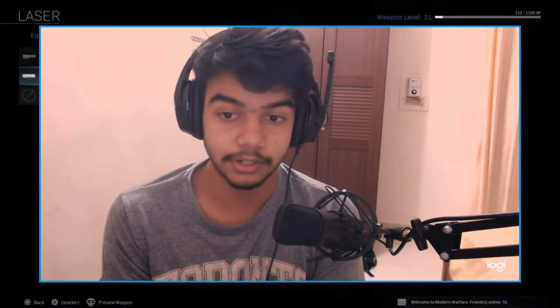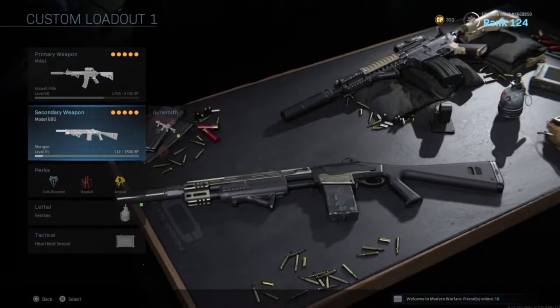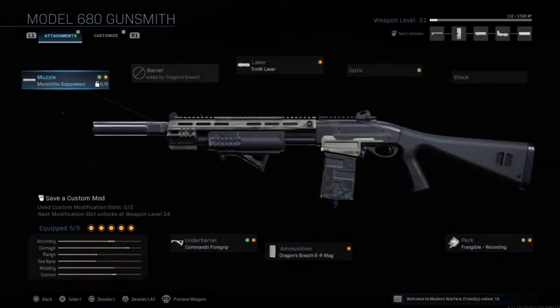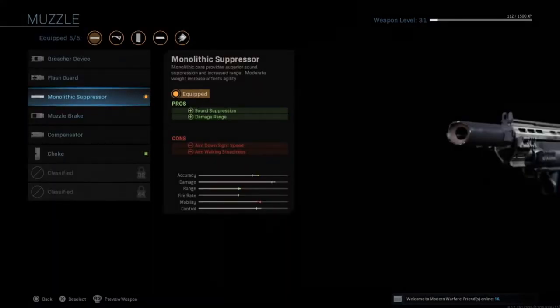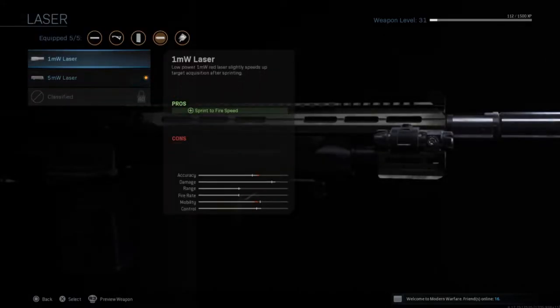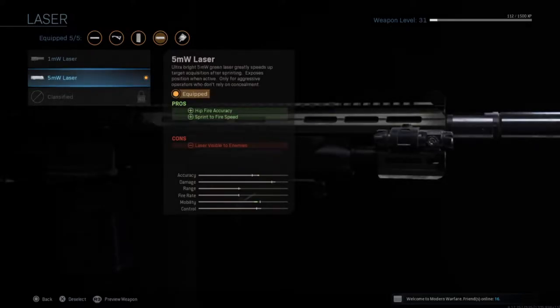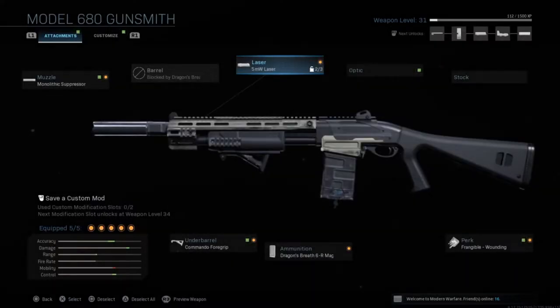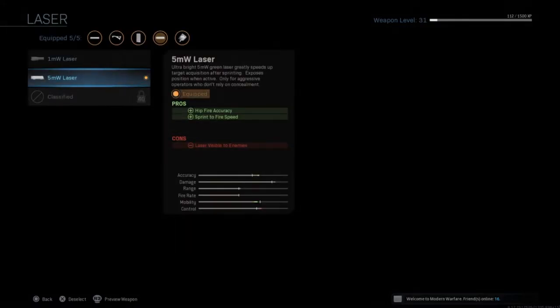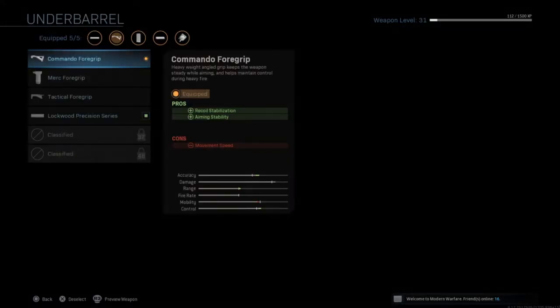If you guys wanna see when I use it - so the class setup for the Model 680 goes like this: for the barrel, we have the monolithic suppressor, which is gonna increase the range and the damage of it. When it comes to the laser, we're gonna use the 5mw laser, which should help with the spread of the bullets, so it should make your shots pack more of a punch.